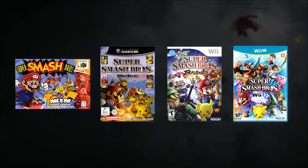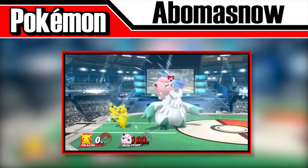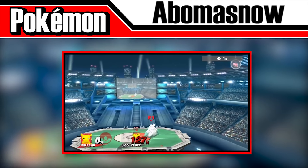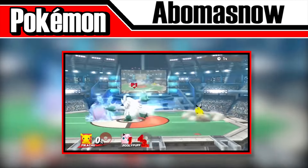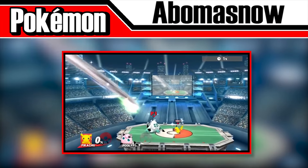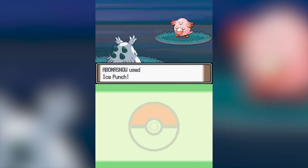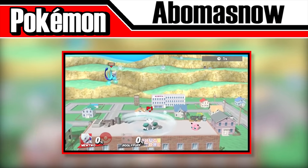To start we have Abomasnow. This abominable snowman uses the move Blizzard, which surrounds the Pokémon in an icy vortex and has a bit of a vacuum effect, allowing it to trap opponents. After doing this twice, Abomasnow will dash forward and use the move Ice Punch to freeze the nearest opponent, which happens 100% of the time instead of the 10% chance it has in the Pokémon titles. It'll actually do this routine twice, doubling the chances of it connecting.